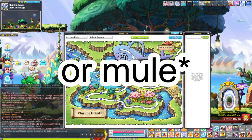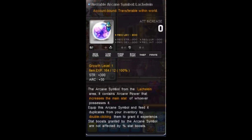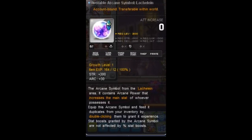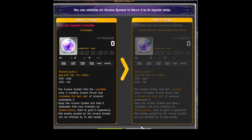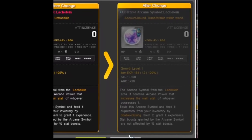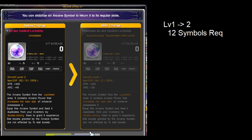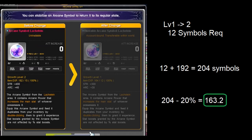This is what the symbol looks like after you've transferred it. You have to transfer within the world, then equip it onto your second main or third main. You will have 164 out of 12 in this case, and you just pay mesos to level it up. When you use the arcane catalyst you see this UI showing before change and after change. From level 1 to level 2, it requires 12 symbols to level up. So 12 symbols plus the 192 already stacked on top equals 204 symbols. Then 204 symbols subtract the 20% taken away by the arcane catalyst gives you 163.2, so approximately 164. The math works out — Nexon is not really scamming us here.